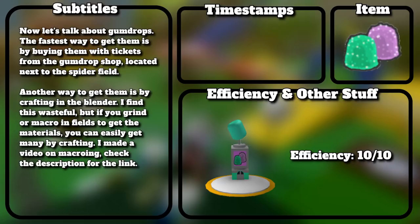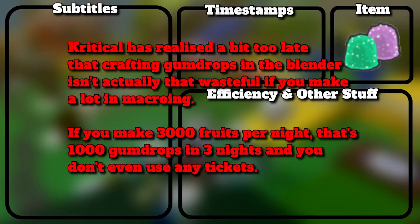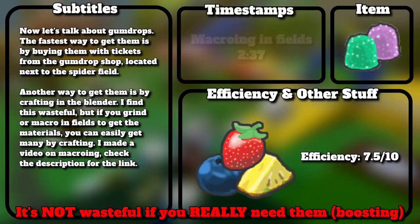Now let's talk about gumdrops. The fastest way to get them is by buying them with tickets from the gumdrop shop, located next to the spider field. Crafting gumdrops in the blender isn't actually that wasteful if you macro — if you make 2000 fruits per night, that's 1000 gumdrops in 3 nights without using any tickets. Another way to get them is by crafting in the blender. If you grind or macro in fields to get the materials, you can easily craft many.